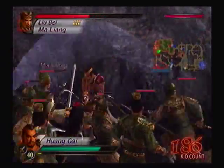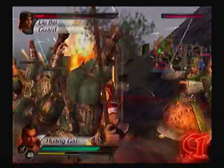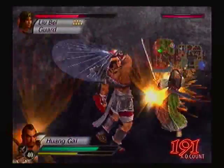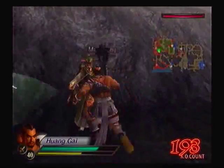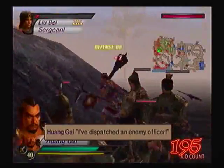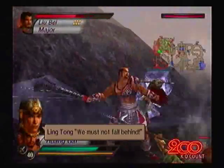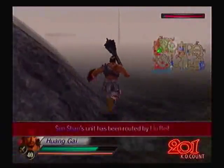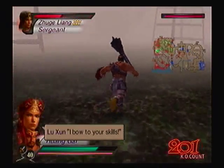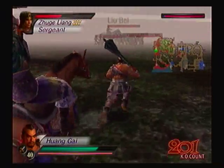Pan Zhang's down. As soon as I can take on Ma Liang, I can focus on the other objectives. Everybody's everywhere, and not for the right reasons. Ling Tong's still alive? I didn't think he had much of a chance at the very end. Now I'm real deep into all this - it's getting real foggy. There's Liu Bei!